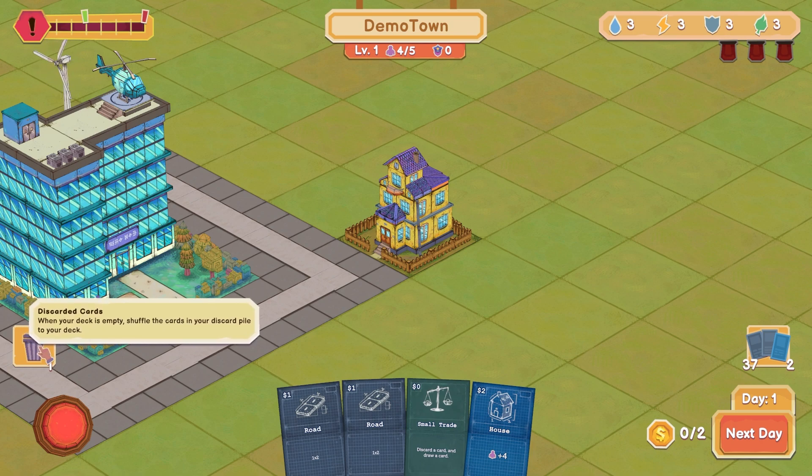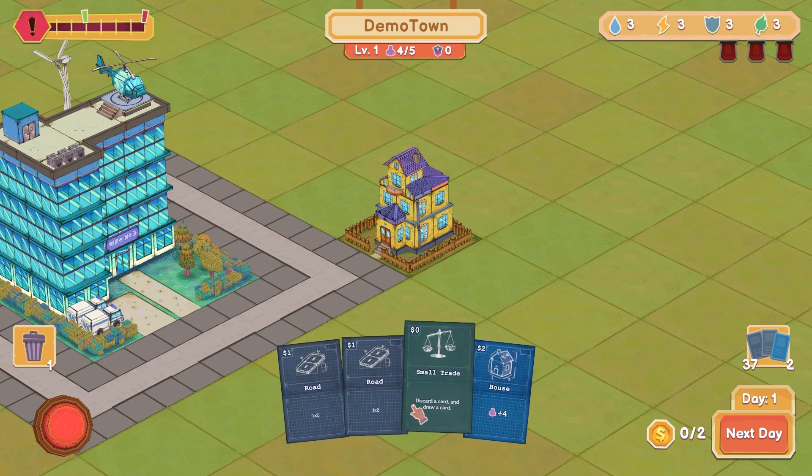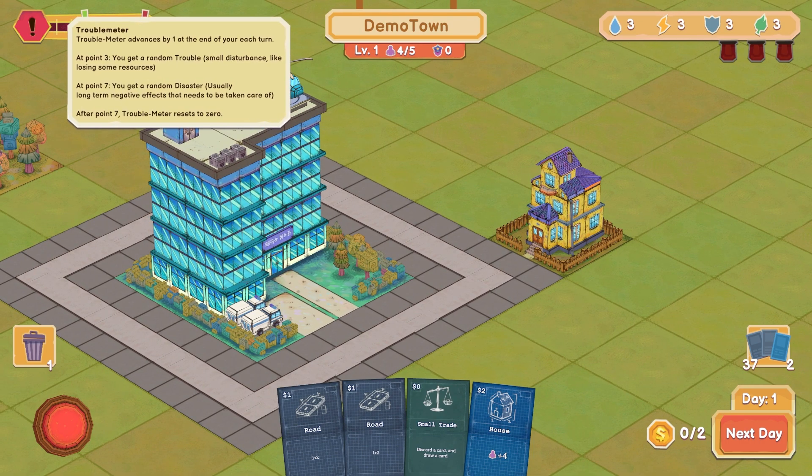My deck is empty. Shuffle the cards and discard. So like we keep recycling the same cards over and over again. That's good to know. What is all this? Trouble meter advances by one at the end of each turn. So it's a turn-based game, I see.